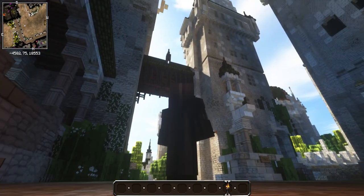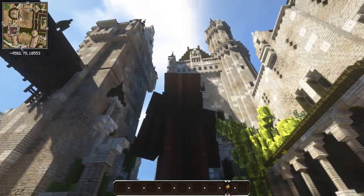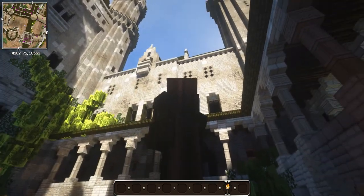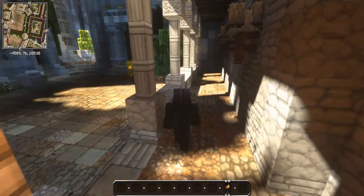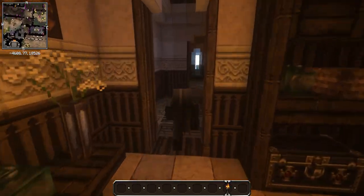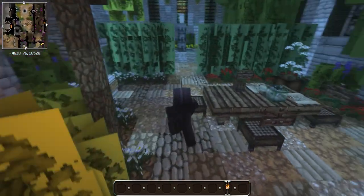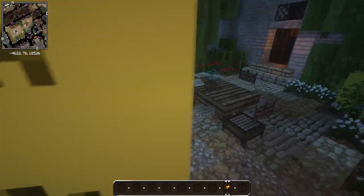So beautifully crafted — everything is authentic. They have not wasted anything; everything is made so carefully. There are pillars, and there is no place that is left unfinished. This is a garden area with places to sit.